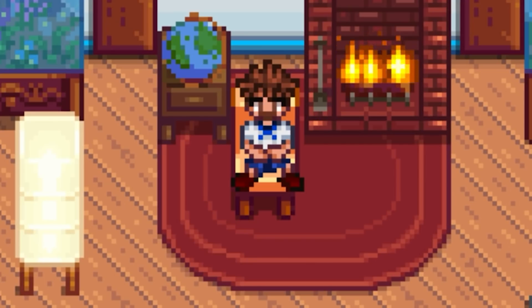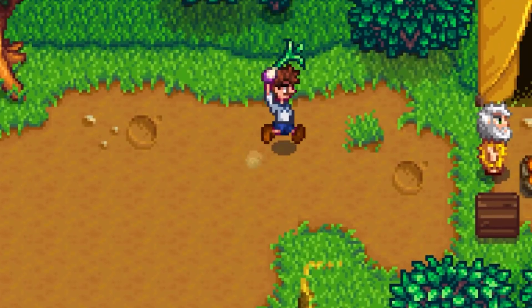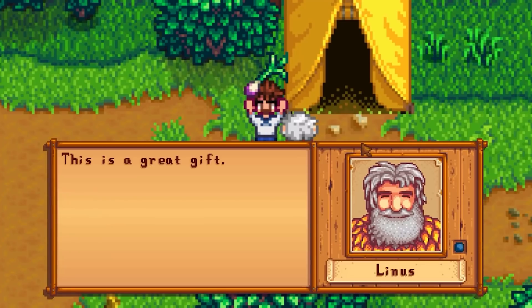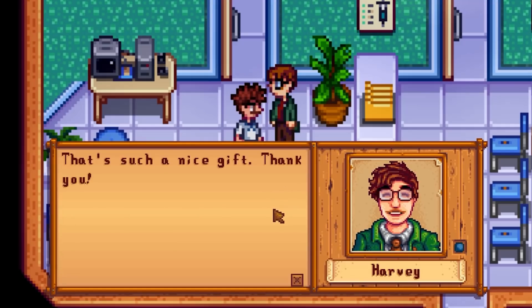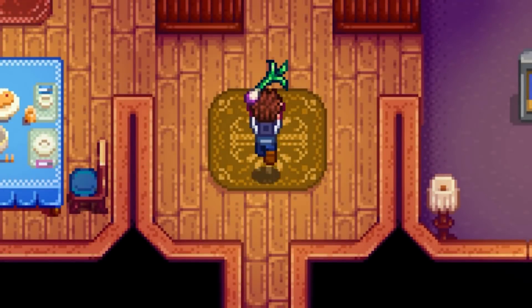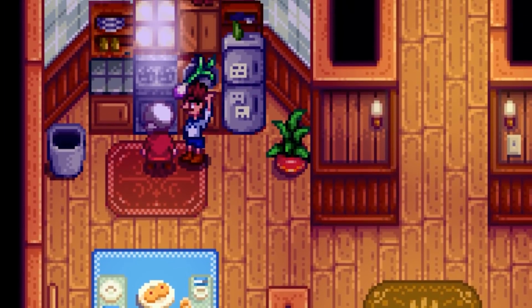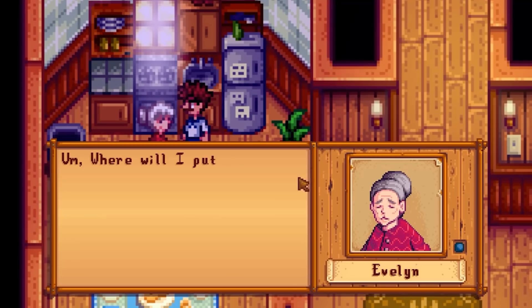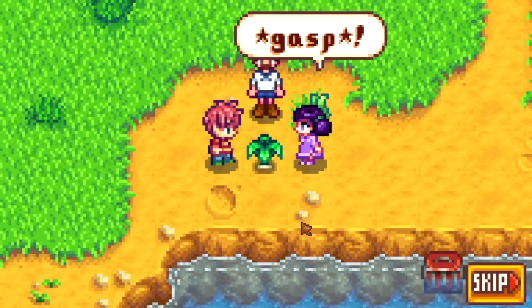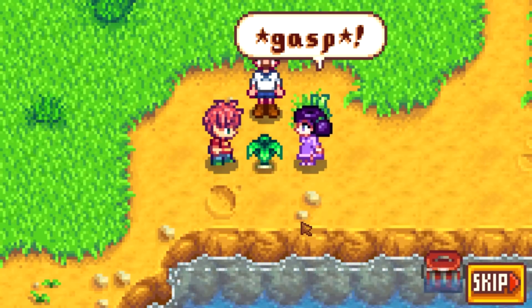I don't think in my 1,000 hours of Stardew have I ever sold a spring onion on purpose. Is 32g ever really going to make a difference? A change I'd make to give Spring Onion Mastery at least some significance without making it overpowered is for it to make spring onions a universal like. As it stands they're liked by Harvey, Leah, and Linus and disliked by every other NPC. Seeing as spring onions don't really have any use outside of food in the mines in your first spring, making them a universal like would be a useful tool for maximizing friendships with hard-to-befriend NPCs like Jas and Pierre. It also makes sense in context — removing the bugs would make them less gross and more likeable.